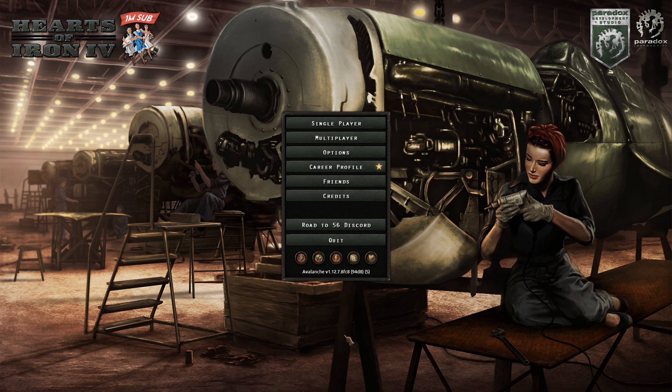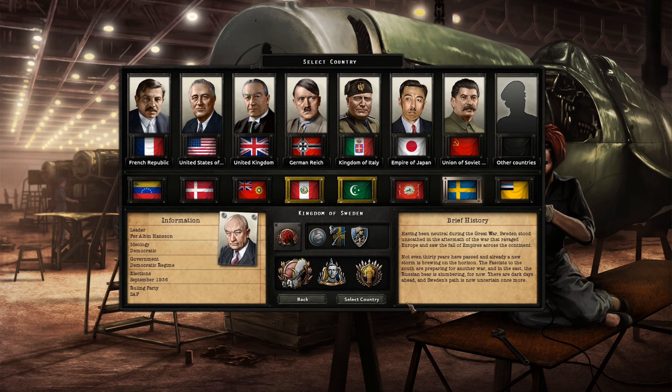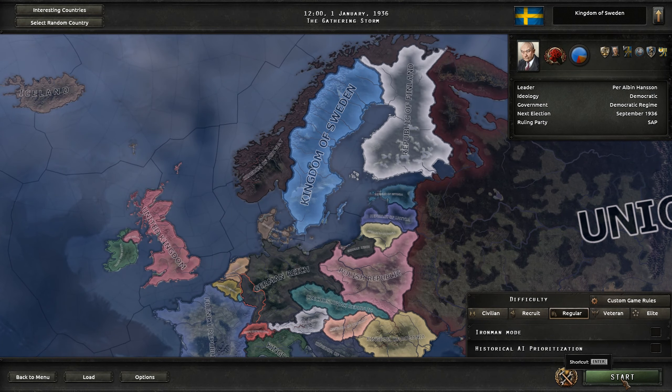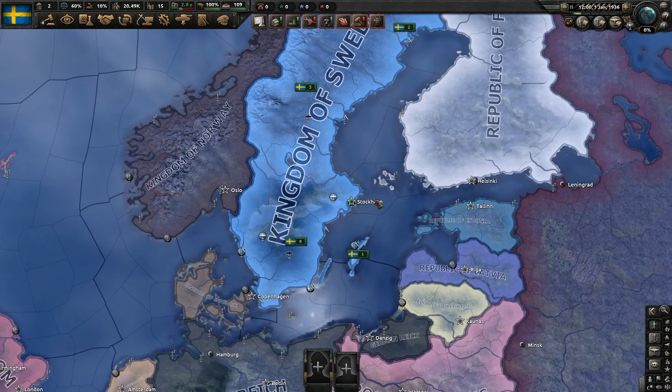We're going to be playing as Sweden. We're going to be going with a Monarchist playthrough here today, playing as Gustav, and we're going to try and form a Scandinavian faction, bringing in Norway, Denmark, potentially Finland, and Iceland. All right, let's get stuck into it.